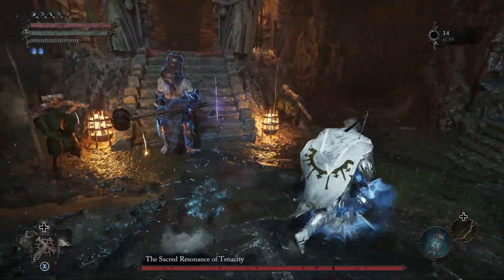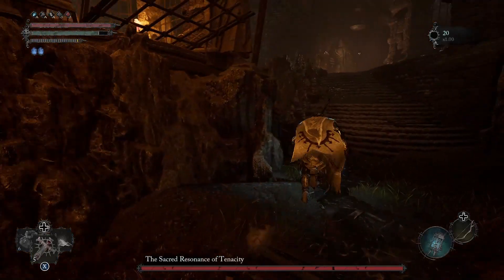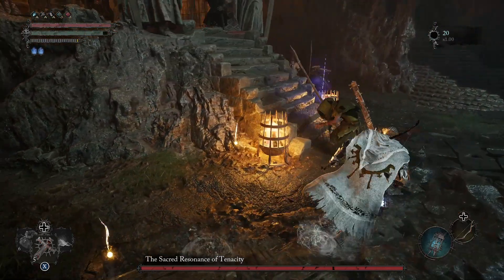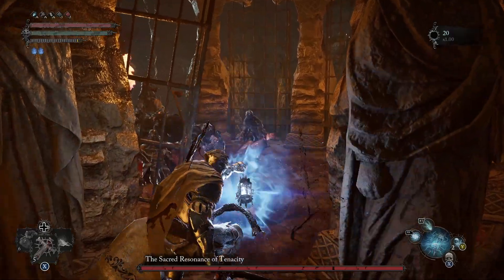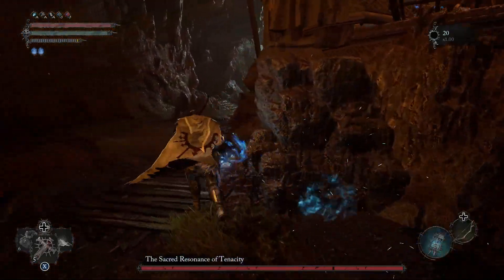This boss has an Umbral Parasite that you have to take out. There were two of them the first time I fought it, so be mindful — if you take out one and still have that inability to deal damage, there may be a second one. For some reason during this attempt there was only one. You can run up to this area here to take out the second one if it appears for you.